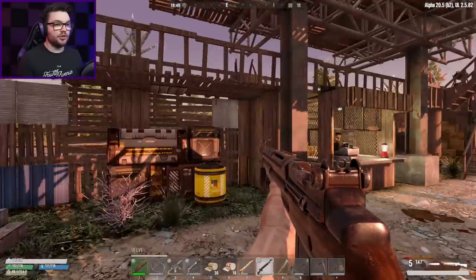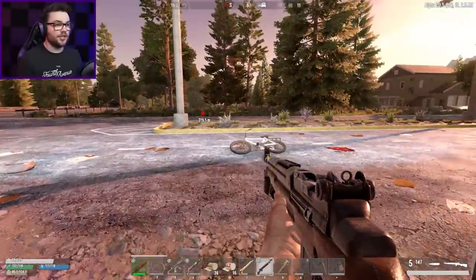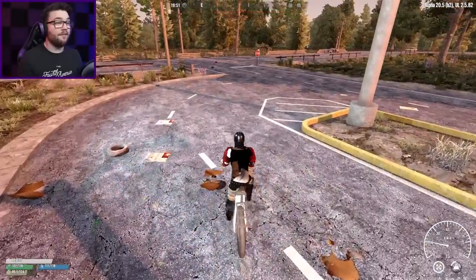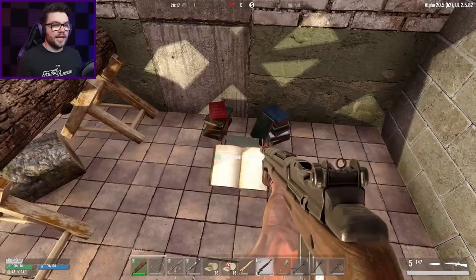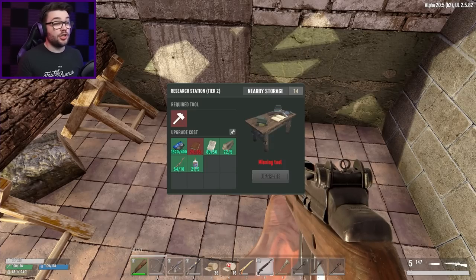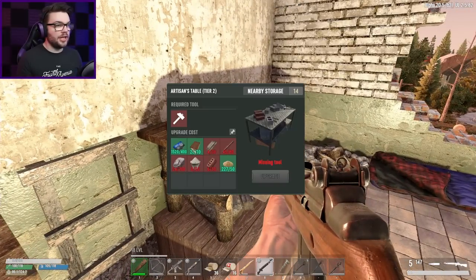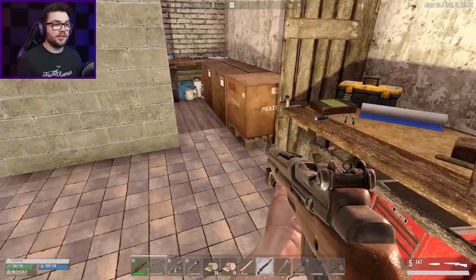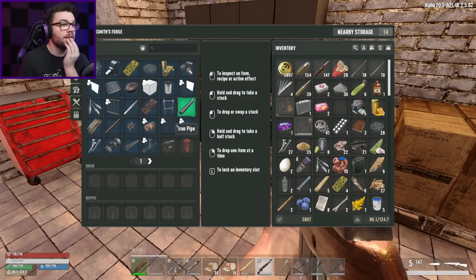Still have no idea what the extra ammo crate is, so we're just going to have to live without it for the moment. Quick, there's a curfew chirper note — let's get back home and finally do the upgrades I want to. Did I get enough books out of all that to upgrade my research station? I didn't — I'm five books shy but we're edging ever closer. Can the research station get upgraded? Not even close.